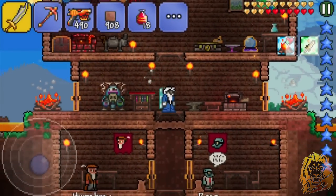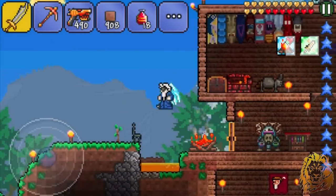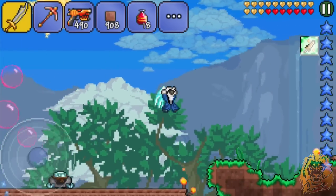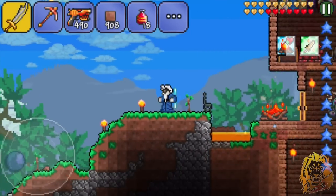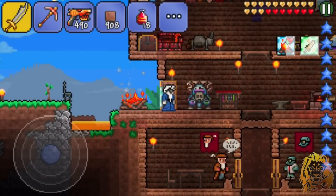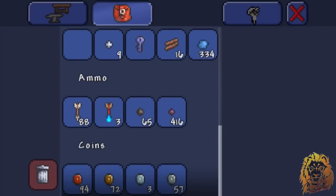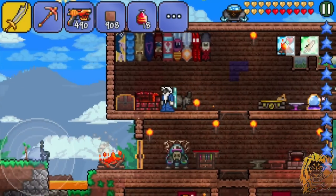Hello and welcome back to another episode — it's episode 27! For the past two to three hours, on and off, I've been farming pirates — the pirate invasion — in Terraria. I've probably done about 17 or 18 of them, maybe even into the 20s. And if you want proof, look at how many coins we have: three platinum, 72 gold, and a bunch of other stuff.